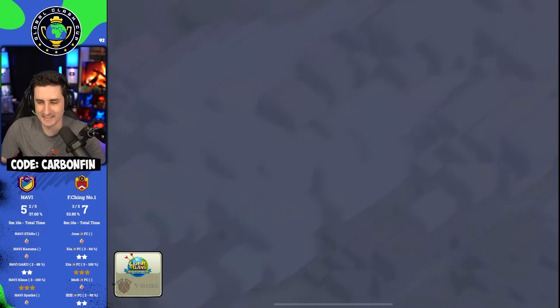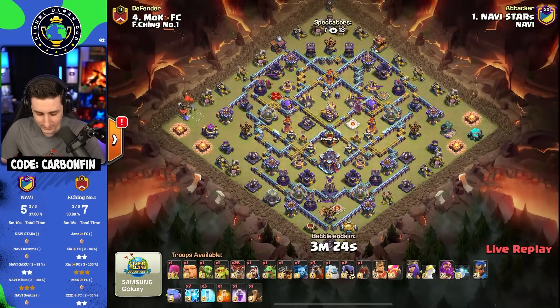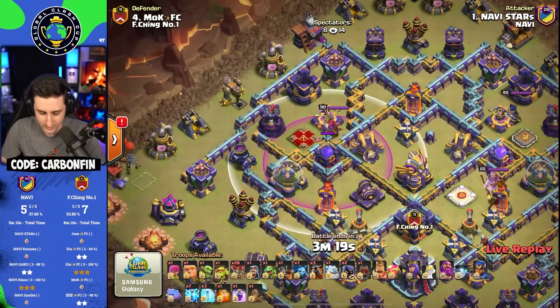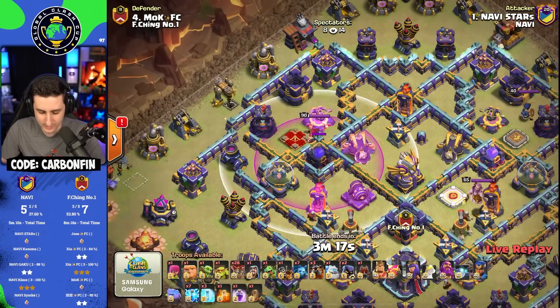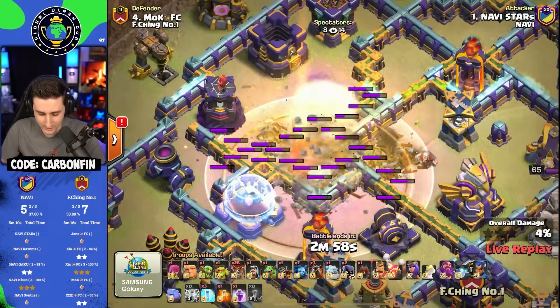STARs is now up. With a Lightning spell — seven Lightning spells and an Earthquake — which is to kill the Queen, the Scatter, the Ground Expo, and the Defensive Rage. He's got it — I was right, predicted that one right.